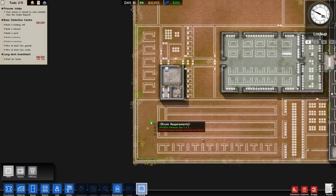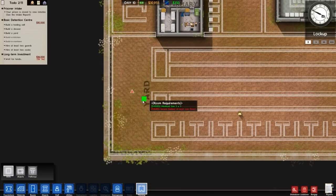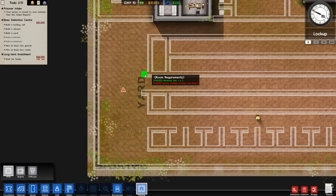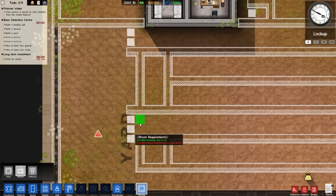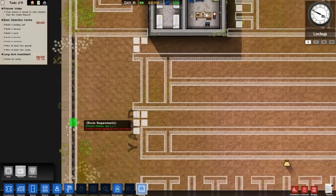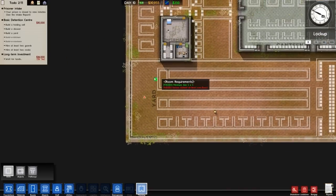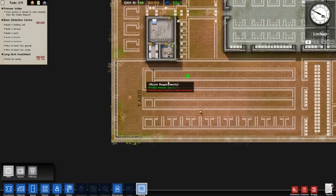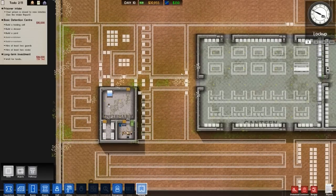I'm going to delete the fence here and move the yard. Many people pointed out contraband could get flung over — I knew this at the time and forgot to mention it. The plan was to have little entry points with metal detectors, which would keep an eye on that. But I also understand it's a very large security hole, so we're going to change that.